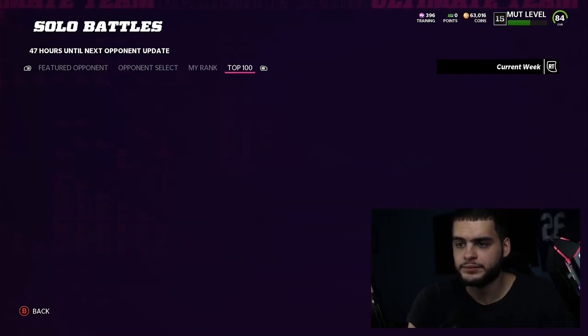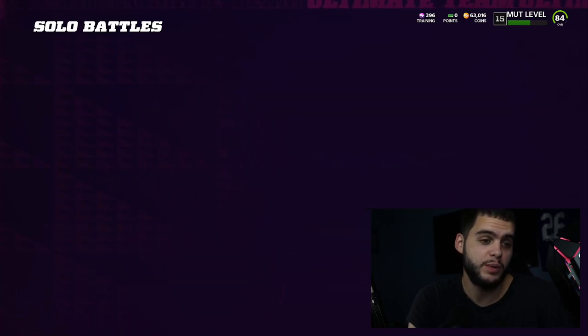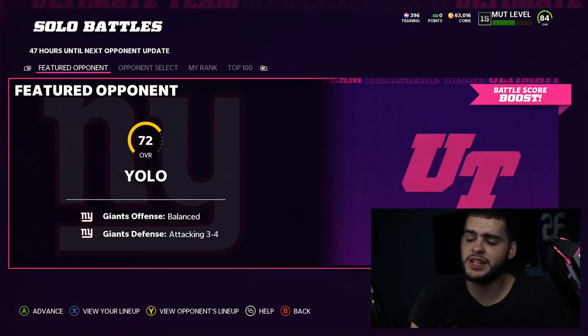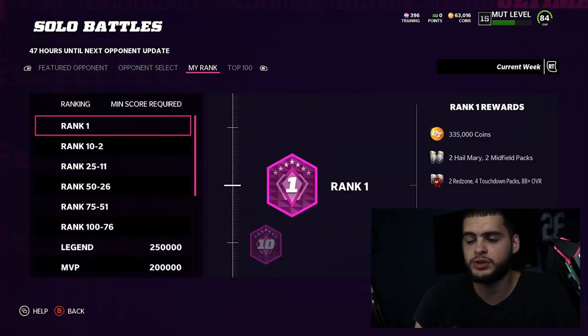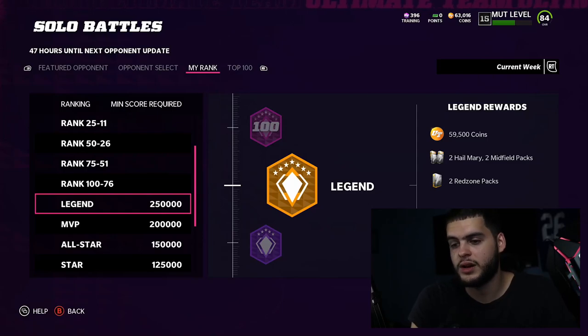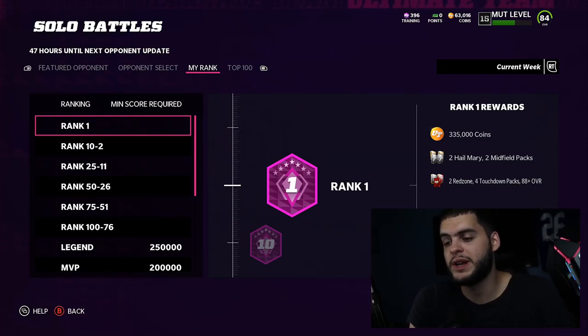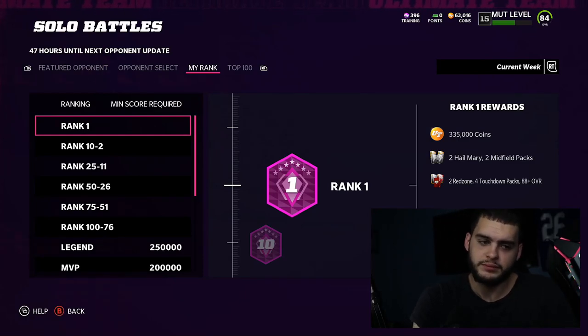Someone already quit two games within the first four minutes of launch and is ranked first with 150 battle score and zero wins — that's how early it is. This first week is typically the easiest to crack the top 100 since fewer people know the meta yet. Make sure you do the featured opponent first, then your four regular opponents, get them done before the 48-hour update.